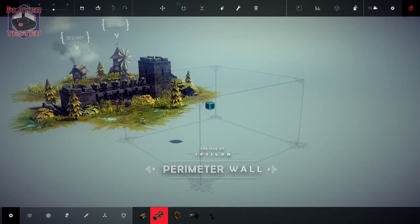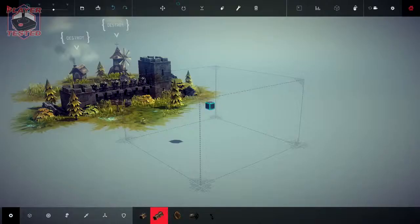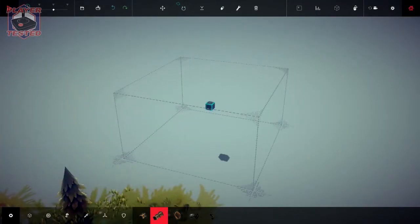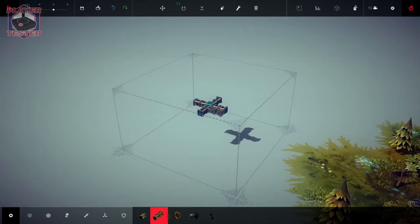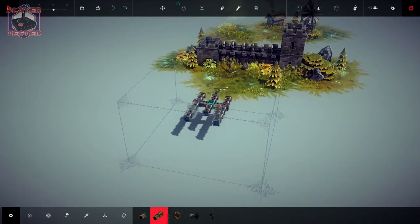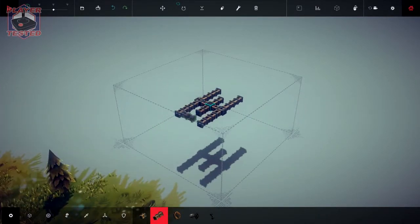Hello everybody and welcome back to Besiege. I'm PlayerTested. Now we are going to build a machine. We have to destroy - looks like we've got some guys there, they're going to be attacking us. We're going to make a machine to take out apparently some farm equipment behind a wall of archers.